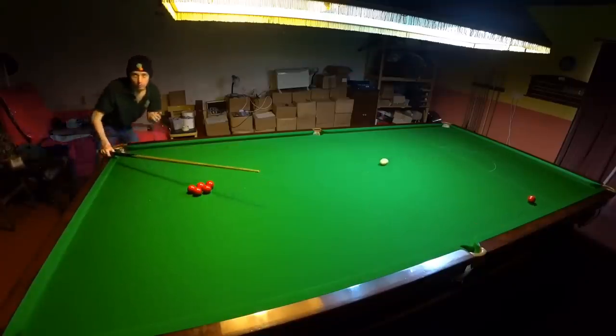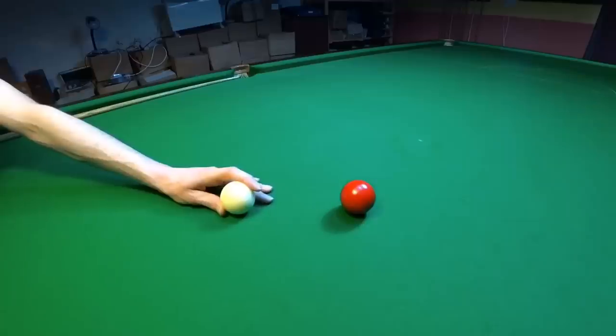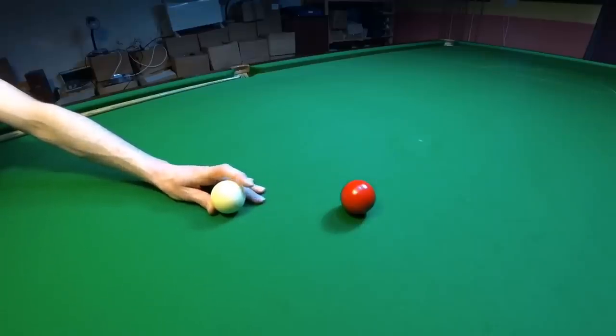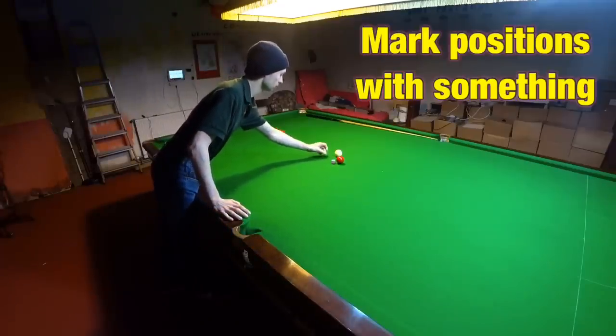But it works just as well on thinner shots. Again, start by recreating the angle from as close as you can sensibly get the cue ball to the object ball. For shots like these when the balls aren't spotted, you may want to use blocks of chalk just to give you a rough guide as to where to replace the balls every time.